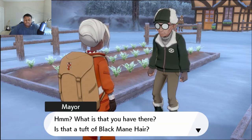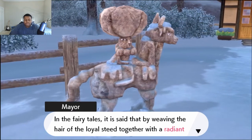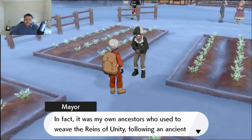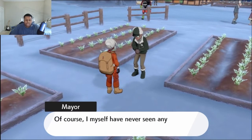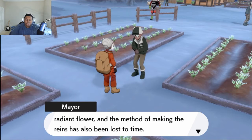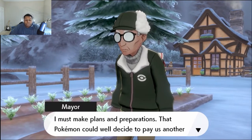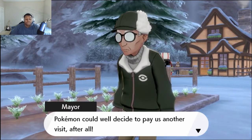What is it that you have there? Is that the tuft of the black mane hair? In the fairy tales, it is said that by weaving the hair of the loyal steed together with the radiant blossom grown by the king, it is possible to create the reins of unity, which linked the king with its steed. It was my own ancestors who used to weave the reins of unity following an ancient tradition. I myself have never seen any kind of radiant flower, and the method of making the reins has also been lost to time. That Pokemon could well decide to pay us another visit after all. Thank you very much for your help, kind traveler.